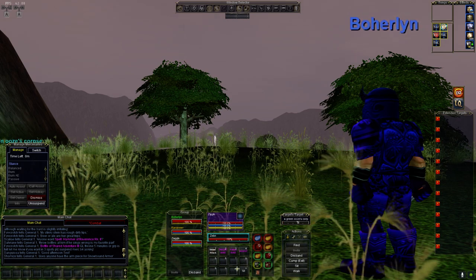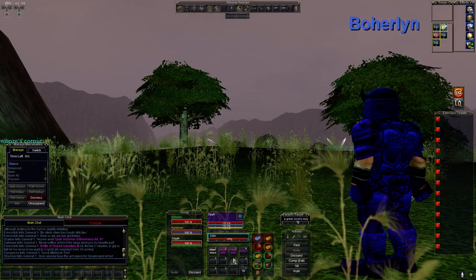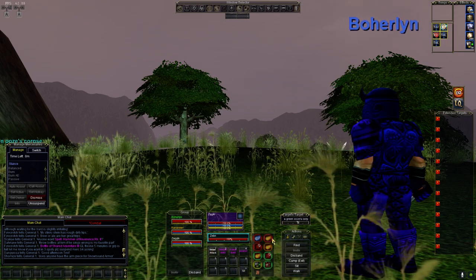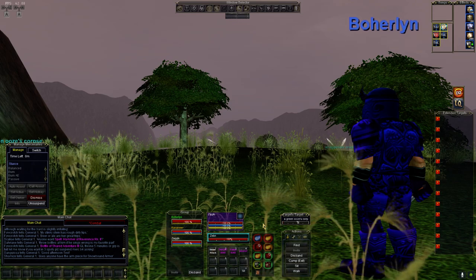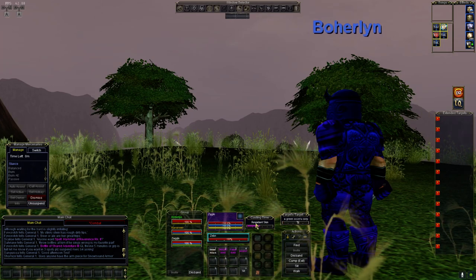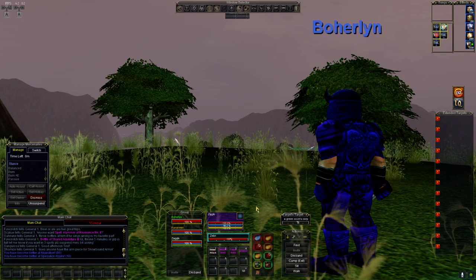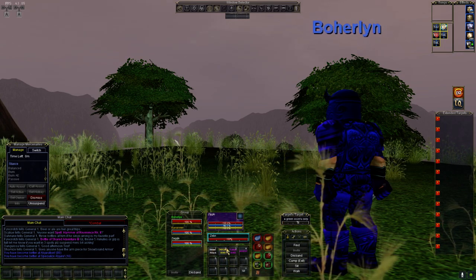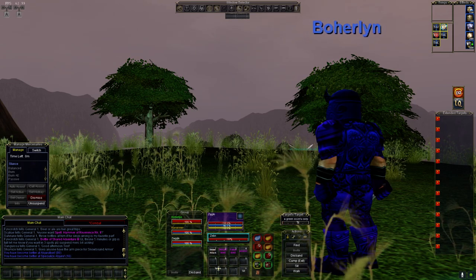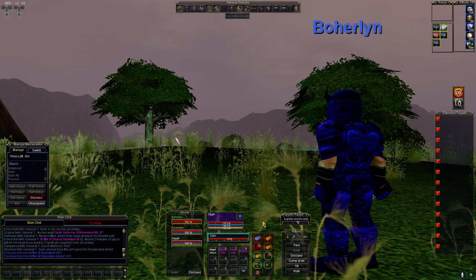I have one spell bar or hot bar. As you level and start getting AAs, this can be expanded, but keep in mind that takes more space. I've got his spell bar, and in this empty spot that's where I actually have his cast bar, so I can see what he's casting and if he's casting. That's basically what I need. At this low level I still have empty buttons, so I'm not too worried about having space to control.